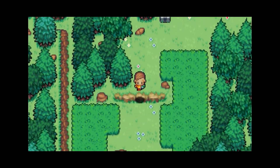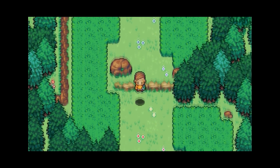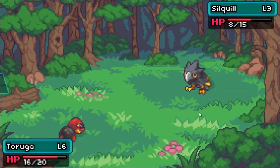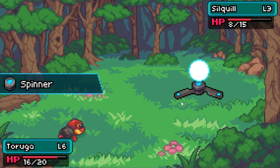We also get ledge hopping and tall grass with a diverse range of areas to explore — from a forest, a cave, a swamp, an autumn mountainside, a farmland, to a snowy mountain. I love the different elements present in this trailer, and I think the wide array of areas within the game will keep it feeling fresh and make each distinct area more memorable.